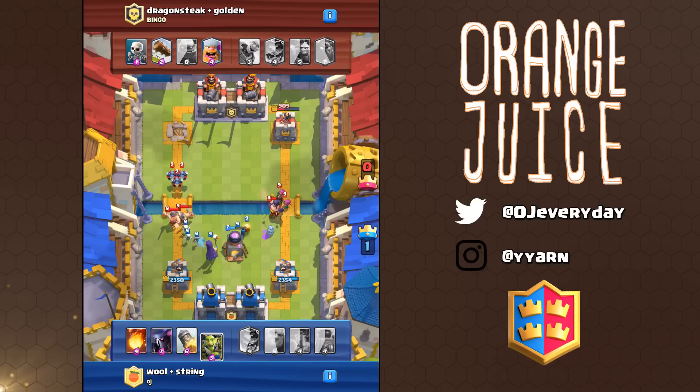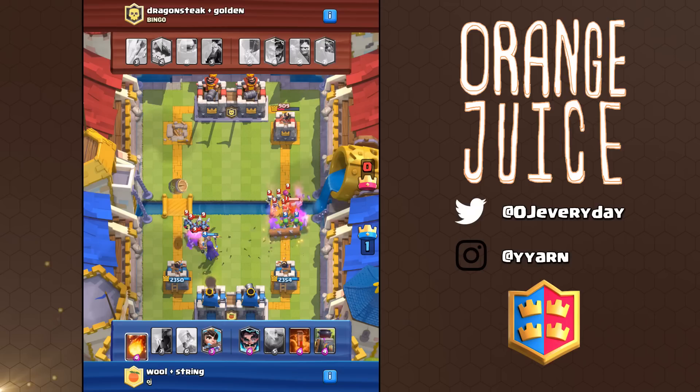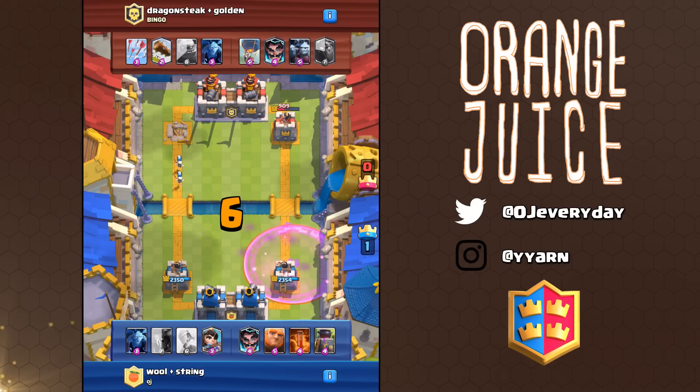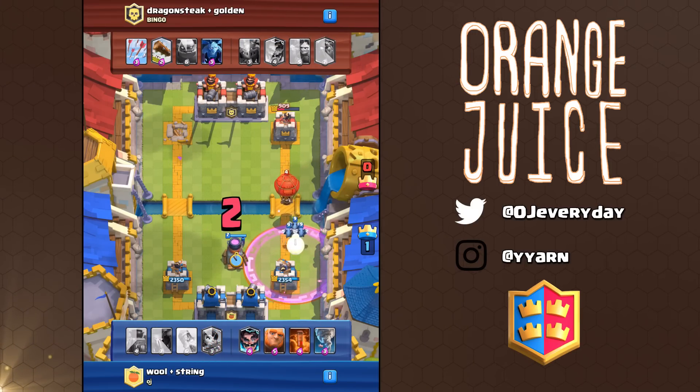My primary splashing spell is poison, whereas Will is running log, rocket, and fireball, and for splash he has a princess. For the tank he's got a PEKKA. For tank killers we have PEKKA, two furnaces, tornado, minion horde, witch, and the E-Wiz. I think there are going to be some interesting decks — I have yet to see two skilled players playing hog cycle decks. Maybe it won't work because you can't out-cycle 16 cards.